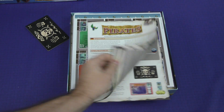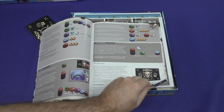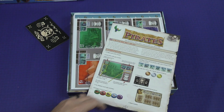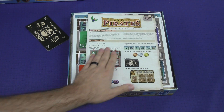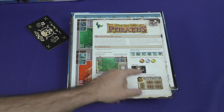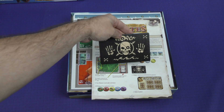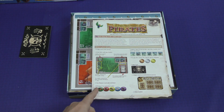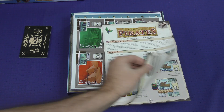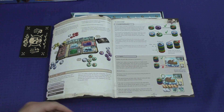Looks like we have a multilingual rule book. Let's see if we can find the English rules, which looks like they are on the opposite side. Here are our components: we have six lost ruin cards, thirteen ship cards, and this is the black spot according to this rule book. And we've got 25 pirates, which look like they may be wooden discs — I'm not sure, we'll find out here in a moment, but it sure looks that way.